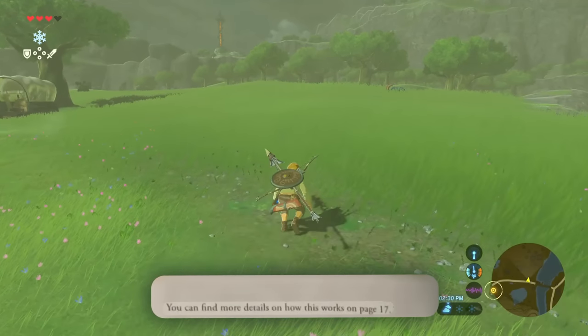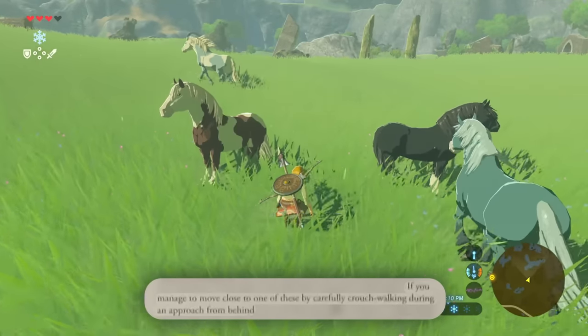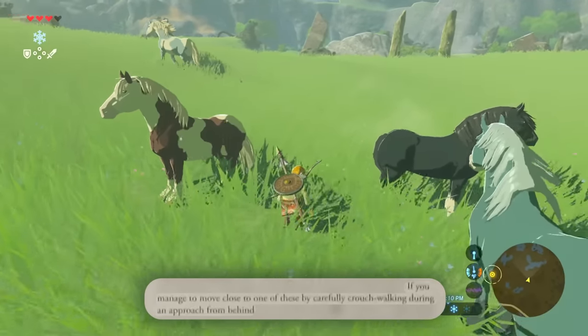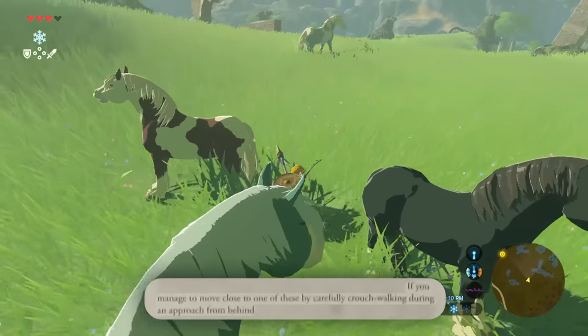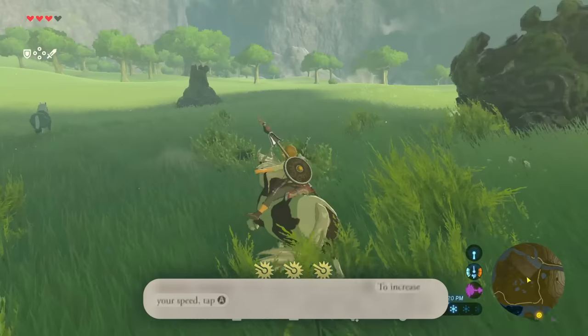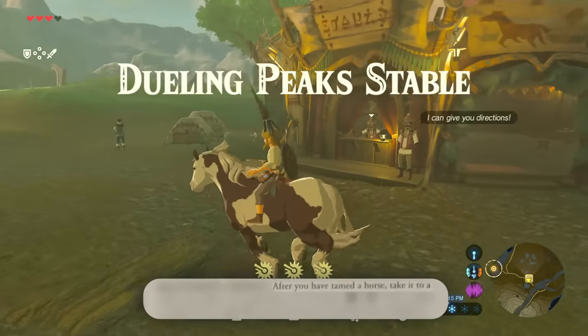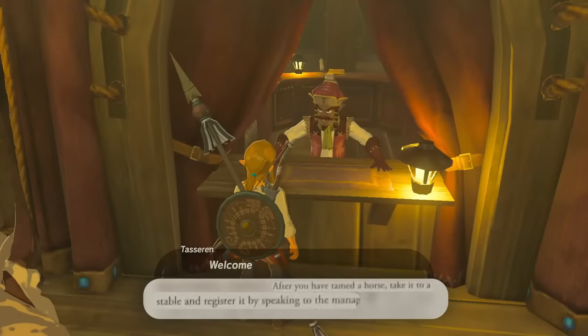You can find more details on how this works on page 17. If you manage to move close to one of these by carefully crouch-walking during an approach from behind, you can press A to mount it. While riding a horse, steer with L. To increase your speed, tap A. After you tame your horse, take it to the stable and register it by speaking to the manager. I guess I need money also.